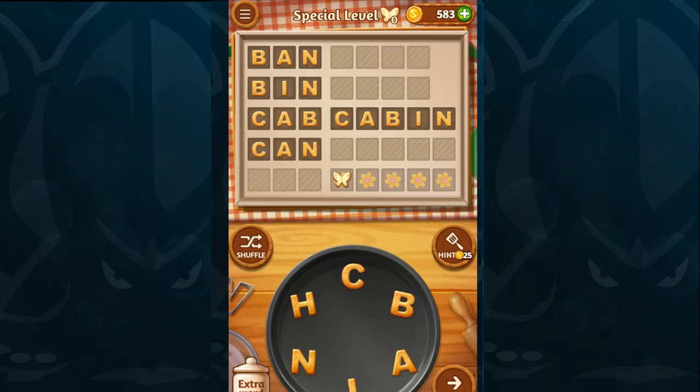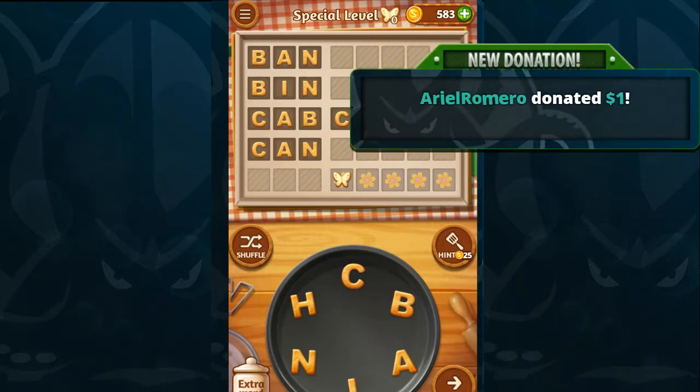Hey, Venomous here. Today I'm playing Word Cookies, Vanilla Level 10 — the special level right after level 10.